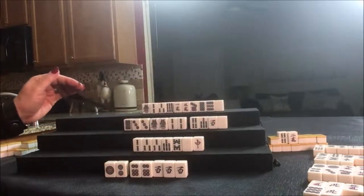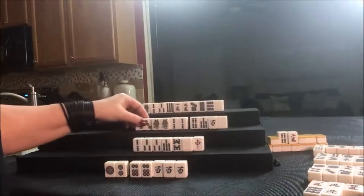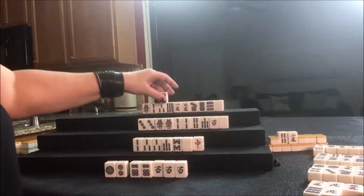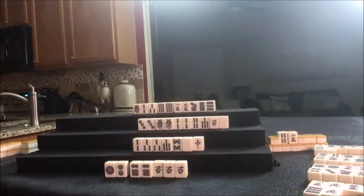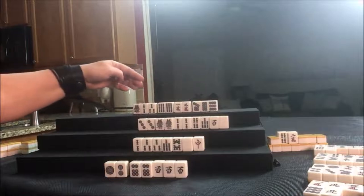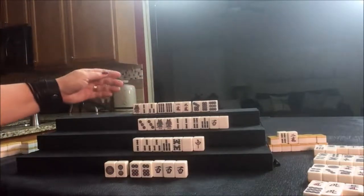I don't think any of these tiles are out. Let's discard the eight dot. Up here we're going to draw: nine bam, they got it. Pair — we'll discard the white dragon. That's a little risky right now, but we're in the middle of the middle game and no white dragons have been thrown, nobody can take it. They're ready to win on a two crack — middle tile there, closed wait. But that's okay, they're exposed and they're playing Chanta with no honors.